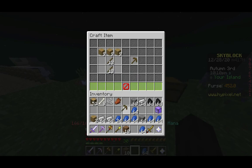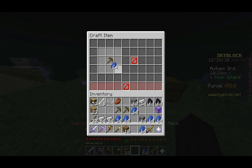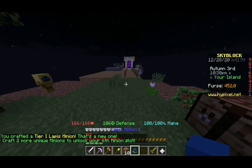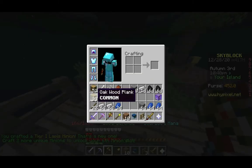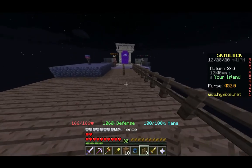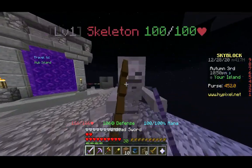Let me make some pickaxes — three should be good. Now I can make a lapis minion. Lapis minion tier 1 — excellent. Craft two more unique minions to unlock your sixth minion slot. That's why you want telekinesis on your tools — it's very helpful so items don't drop on the ground.